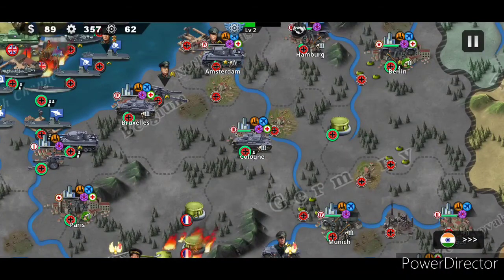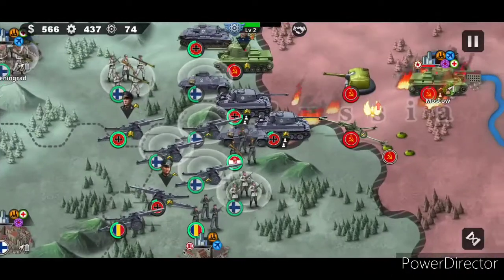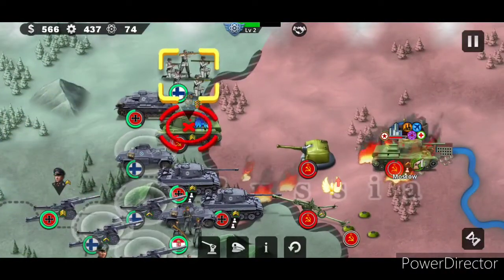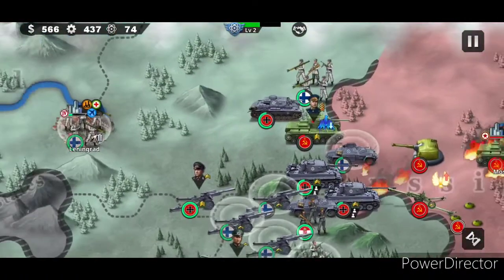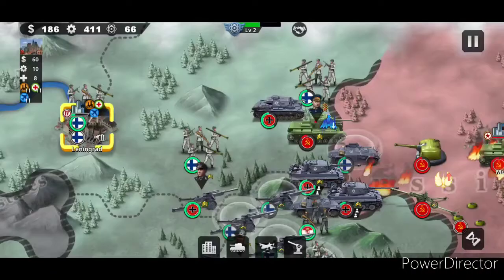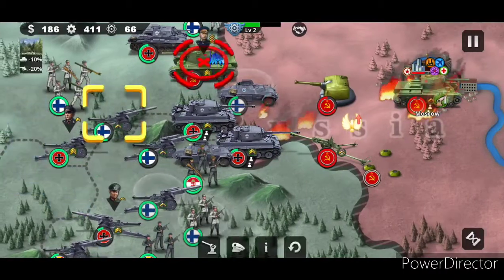My one problem with the AI in this game is that they could just kind of kill all their generals by putting them in water. You want to avoid putting your generals in water as much as you can, because otherwise they just become easy targets. Once a land troop gets put in water, they become a lot more exposed and a lot more likely to die because they take more damage.